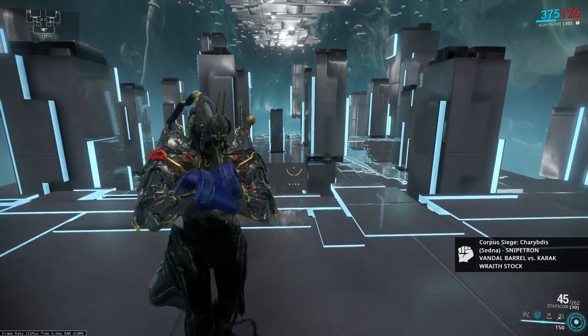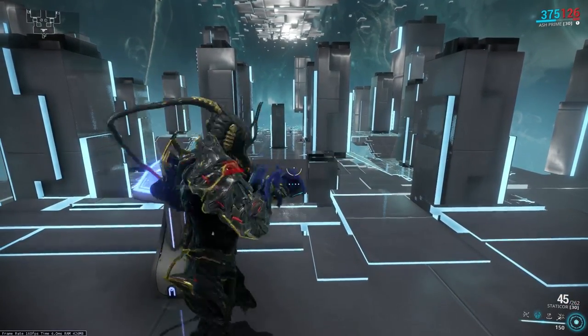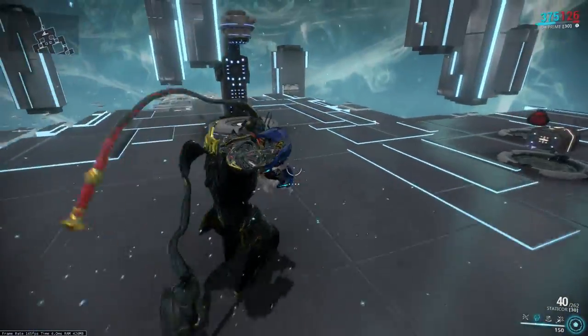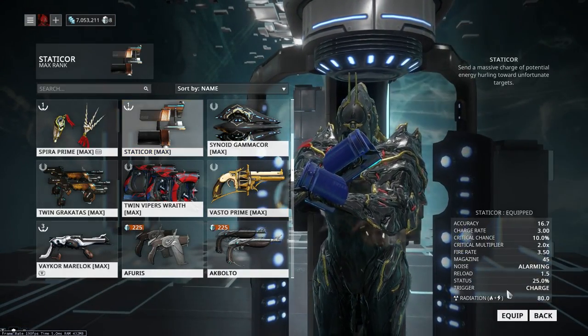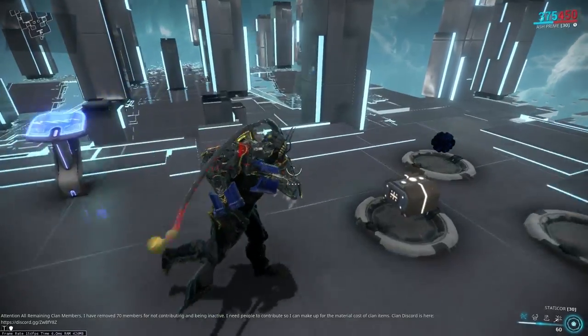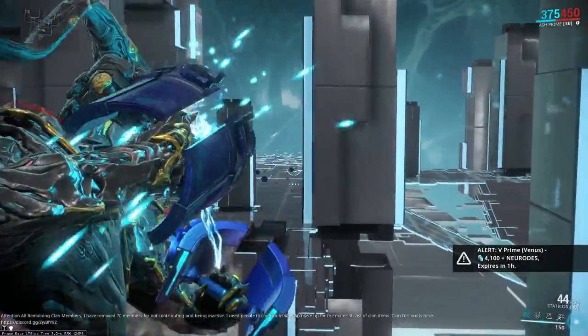If this was able to do self-damage, we'd have a real problem on our hands, because you'd be able to proc radiation on yourself. Since this does innate radiation damage, and innate radiation damage is able to proc — what it does is enable friendly fire, basically — you really don't want that. So that's mostly the reason why this weapon doesn't do self-damage, which is totally fine.